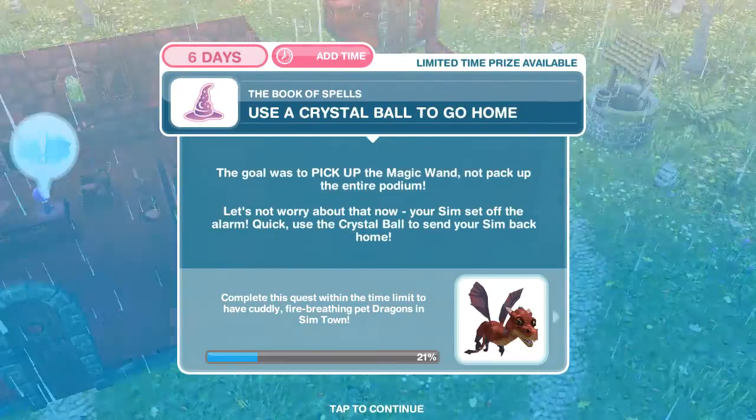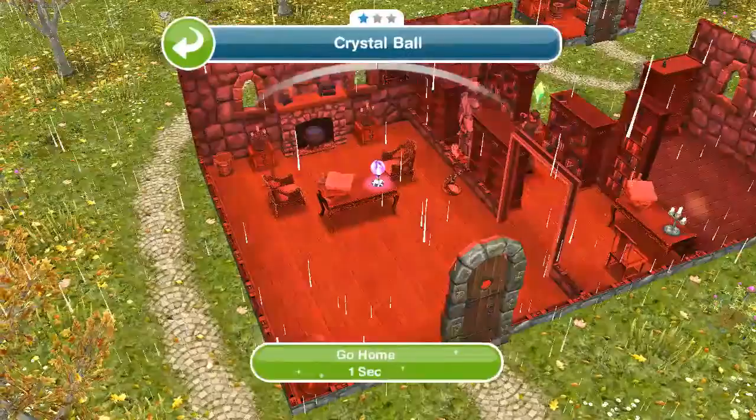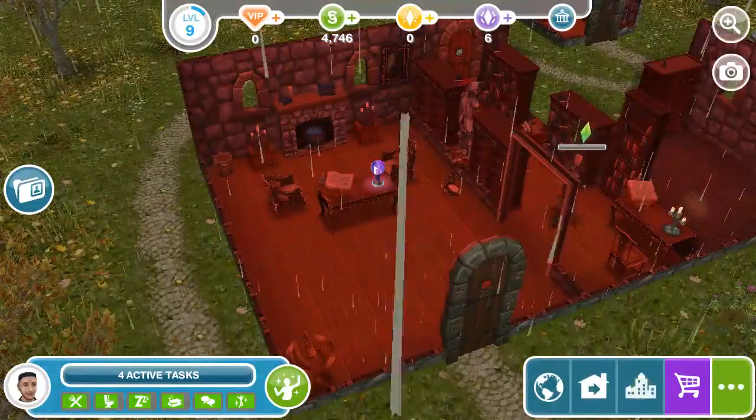The house is ready. Use the crystal ball to go home. Okay, we can go ahead and go home.